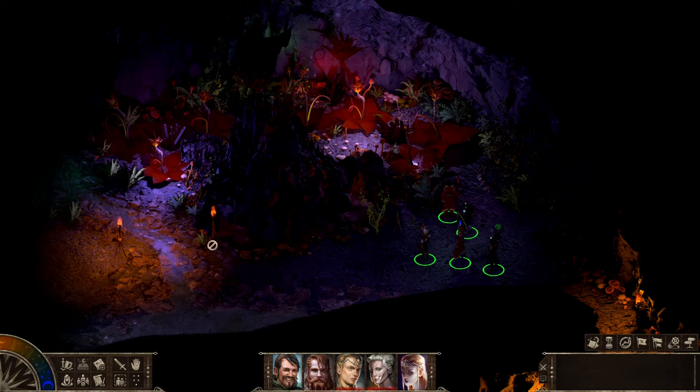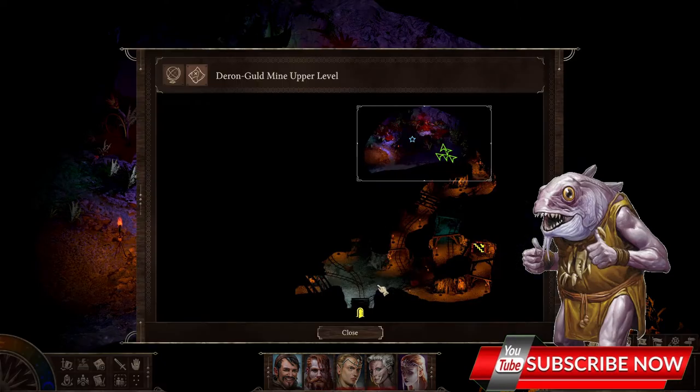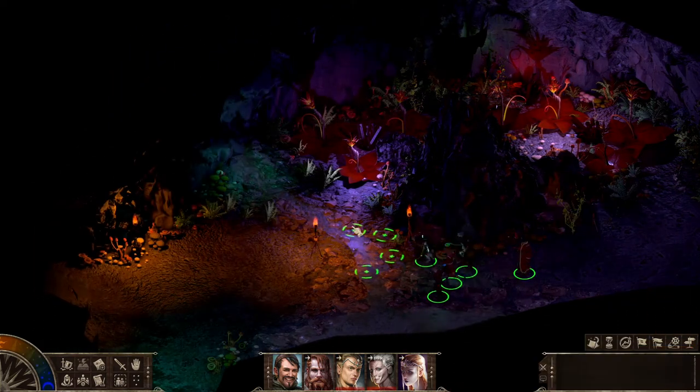Welcome, adventurers! Today I want to tell you how to solve a little puzzly and sanguine plantation in Black Geyser. We are following the main quest called the City of Iron, and sooner or later you will come to these mines. Right here there will be a plant of some kind and a little puzzle to be solved.